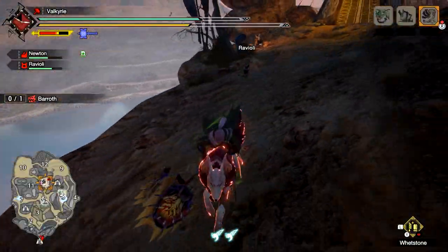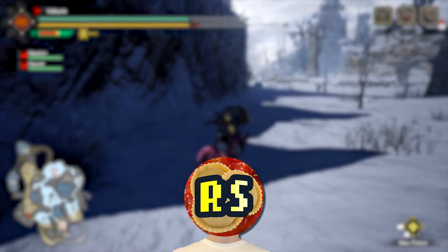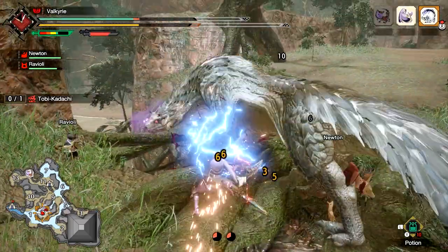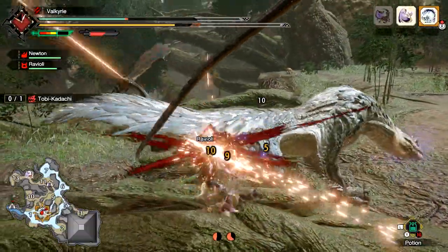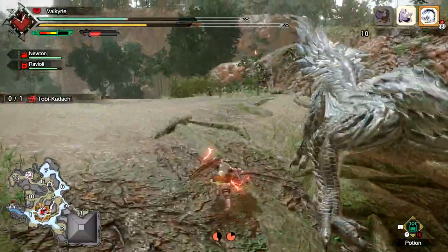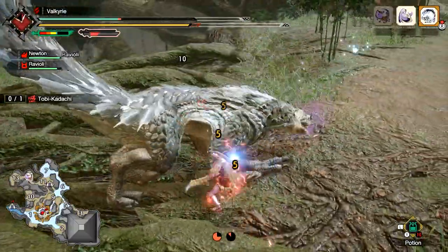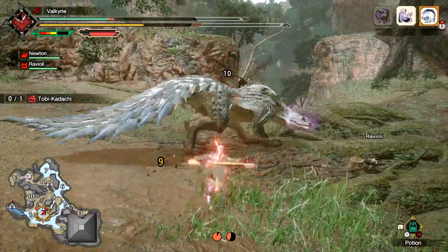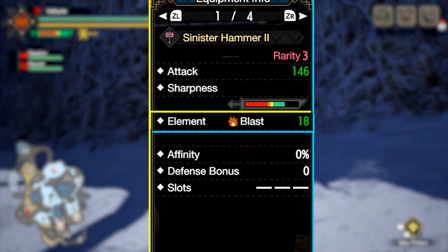Quick fun fact: you can ride your dog and sharpen your weapon while moving, which can help a lot in hunts. The sharpness levels go red, orange, yellow, green, blue, and finally white. You'll probably have green for the majority of low rank and into early high rank, so just be patient. A weapon with high raw might not always have great sharpness — with yellow or lower sharpness your attacks won't do as much damage, so find something with a decent chunk of green sharpness until you can get higher level weapons.